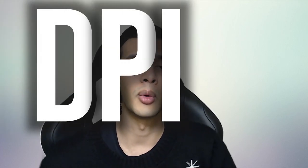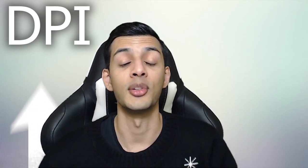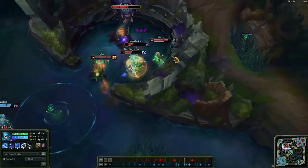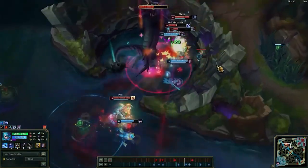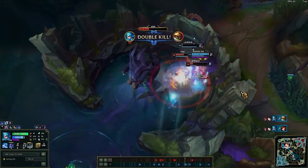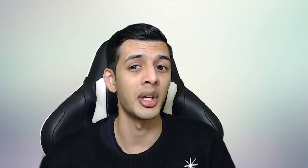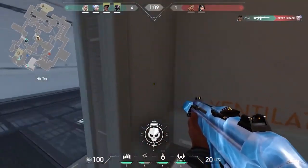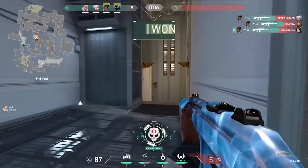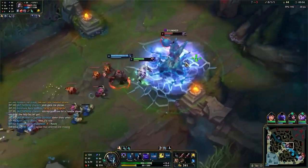Now for the big one: DPI. DPI stands for dots per linear inch and is the way your mouse decides how fast to move the pointer relative to the movement on your mousepad. A higher DPI means you can move your mouse less to get the same cursor movement. This is extremely important for your setup because reducing stress on your hand lets you game longer with less risk of injury. FPS games require extreme precision in clicking but less spamming, whereas League requires a lot more inputs per second to keep your character moving but less precision overall.